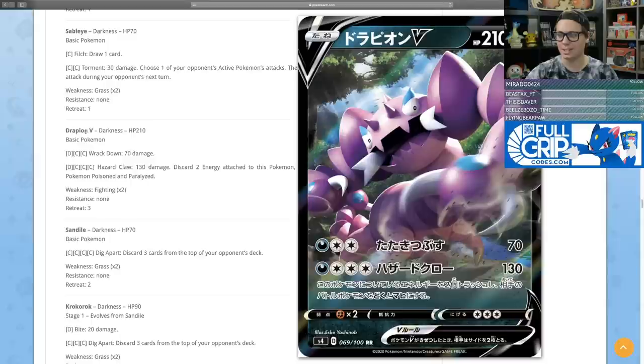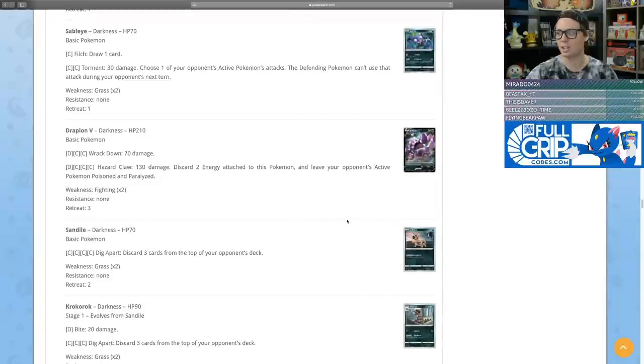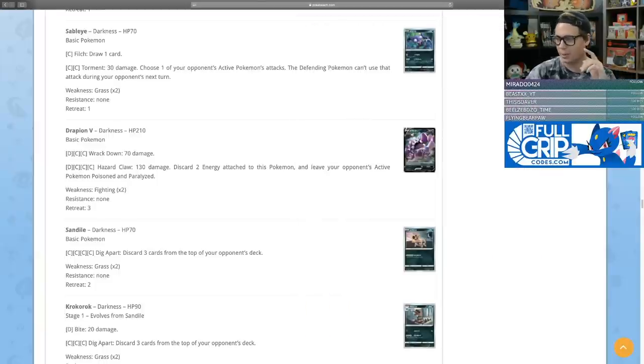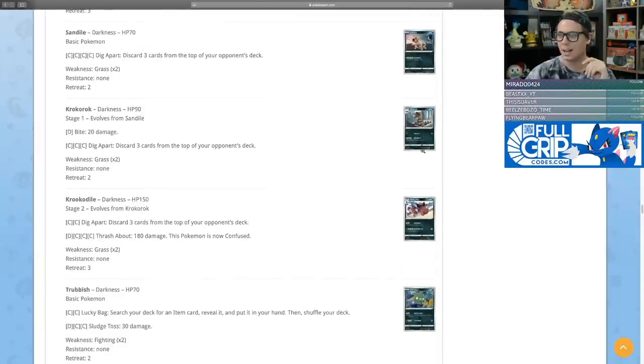Sableye has two attacks: for one energy, draw one card; and Torment does 30 damage, preventing your opponent's active Pokemon from using one chosen attack next turn — though your opponent can just switch out of it. Drapion V has Track Down for 70 damage with 210 HP, and Hazard Claw for dark and three colorless does 130 damage, discards two energy back to this Pokemon, and leaves your opponent's active Pokemon poisoned and paralyzed. You could pair this with Hydreigon for guaranteed poison and paralysis every turn, though most decks play four switch right now.